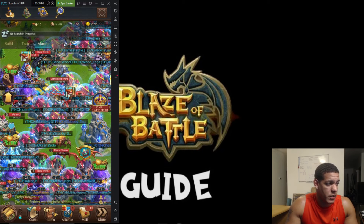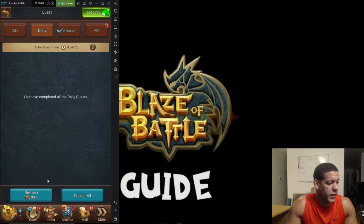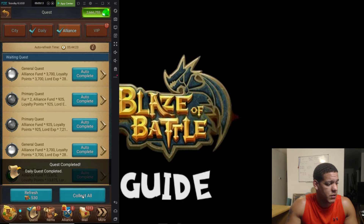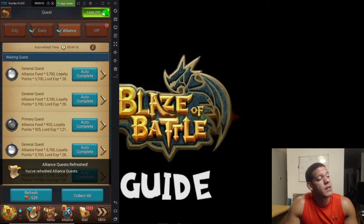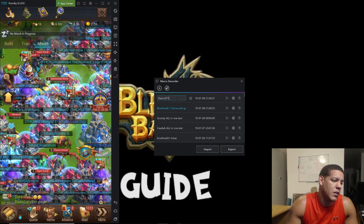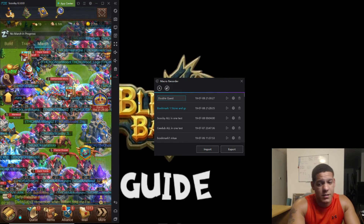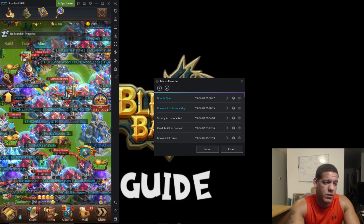We're going to make a script for questing. Hit record — on the same screen, click daily quest, collect all, refresh. Click alliance, collect all alliance quests, refresh. Then we go right back to daily and leave the map again. That's going to be called 'double quest' — the reason I call it that is because it does an alliance quest and a daily quest.